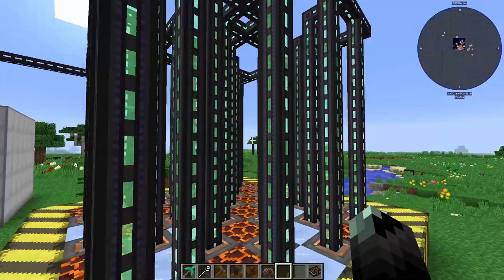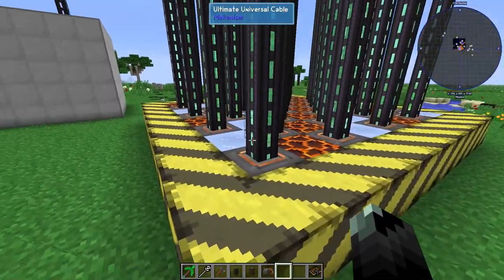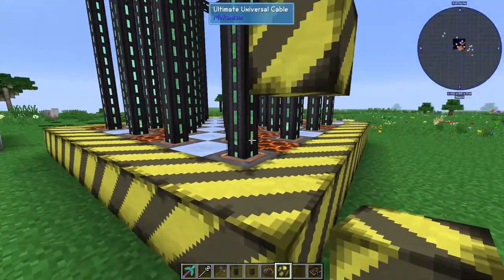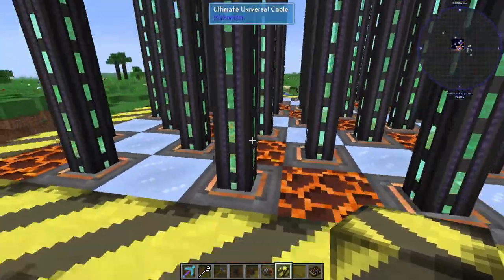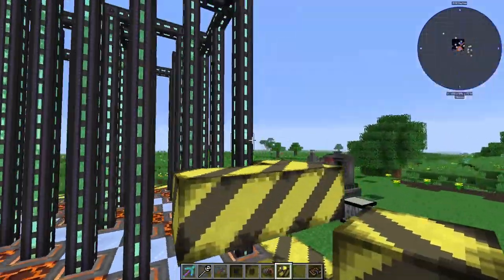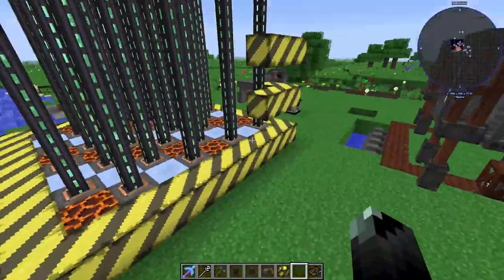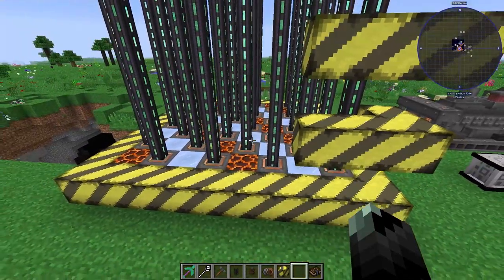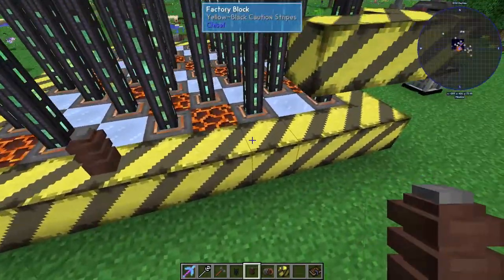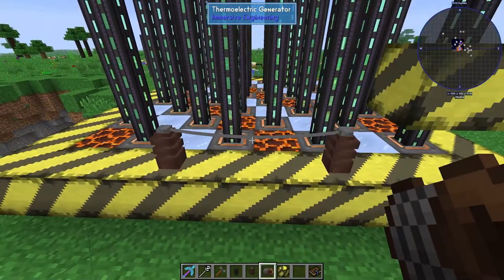With this setup you can actually stack it — make one layer, then put another layer two blocks above it, which lets you connect all of them. You can keep adding layers and go in any direction. It is a bit tricky to do early on because of the wire sag with the connectors.